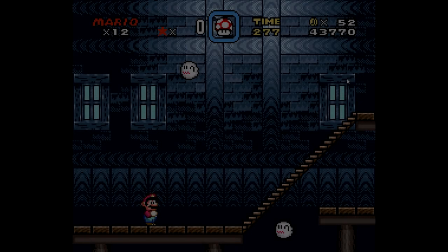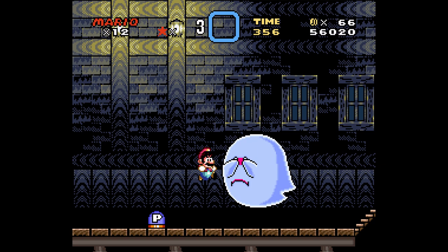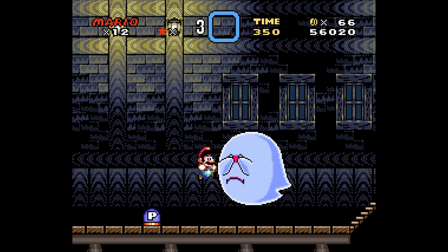There is a little easter egg in Super Mario World. If you wait a couple of seconds with the regular Boos, they do a little silly face with their tongue. But a little tidbit that's a lot more obscure is that if you wait a really long time with the big Boo, it may try to peek every 17 seconds or so and try to see if Mario is there.